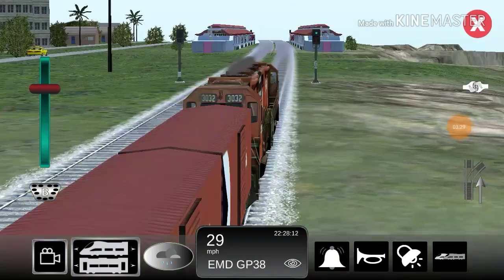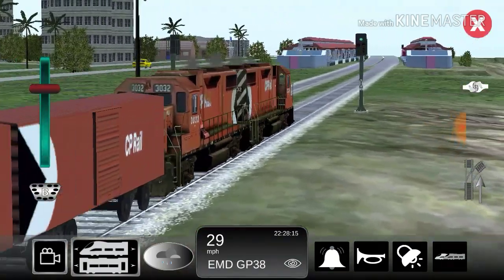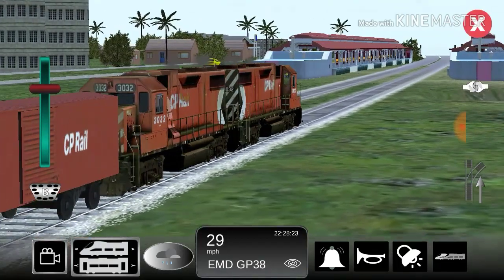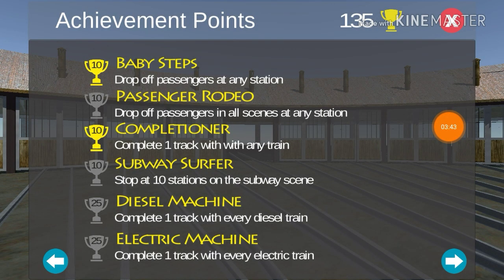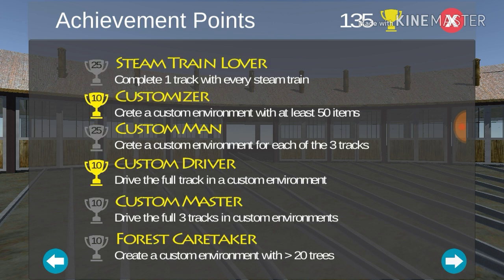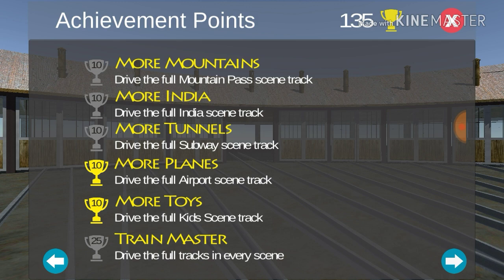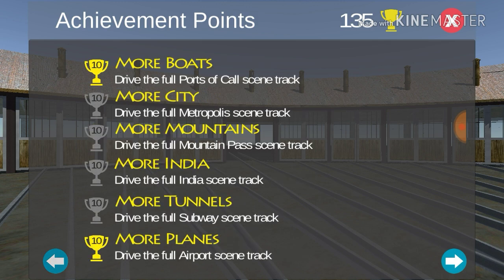So we are just going to be exploring the map. I don't know exactly what we're gonna be doing in the series, but we're gonna be making new achievements. I have to look at the achievements. So I'm on the game page of the achievements — we have done baby steps. We need to do passenger rodeo: drop off passengers in all scenes at any station. Subway server: stop at ten stations on the subway scene. Diesel machine: complete one track with every diesel train. Electric machine: complete one track with every electric train. There are just tons and tons of achievements that we can accomplish in this series. By the end of the series, we should have all these achievements.